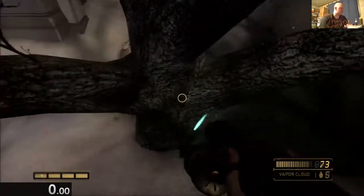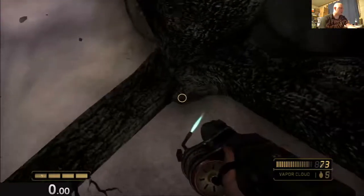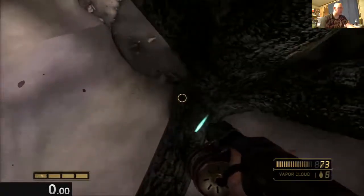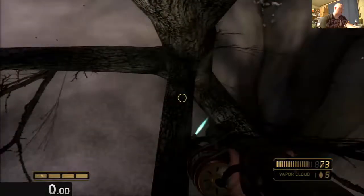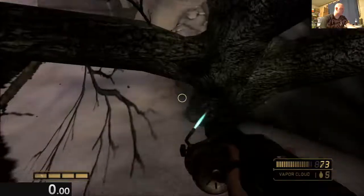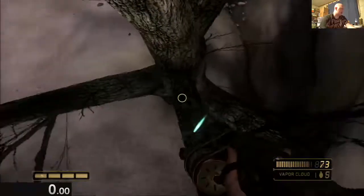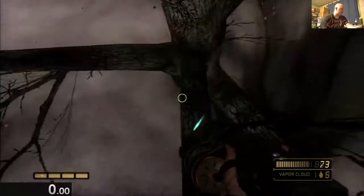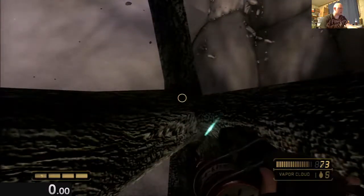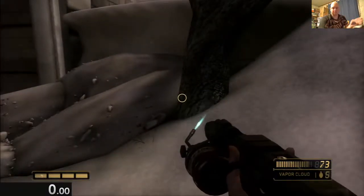It'll do like it does with super jumps — it'll catch you. The game won't know what to do with you because of collision, and it will just force you down, which ends up in this case shooting you into the tree, because this tree is apparently a hollow structure, which I found fascinating. But that's what happens — you just go in the tree.